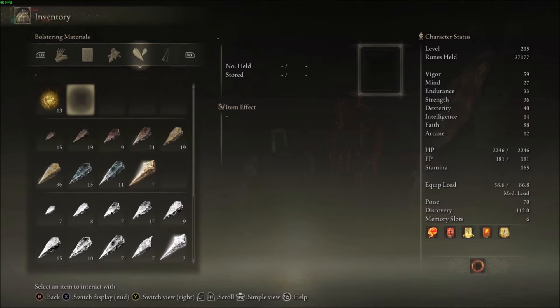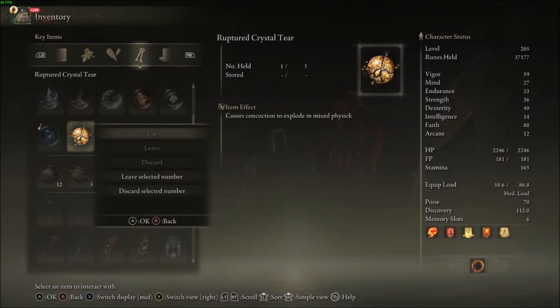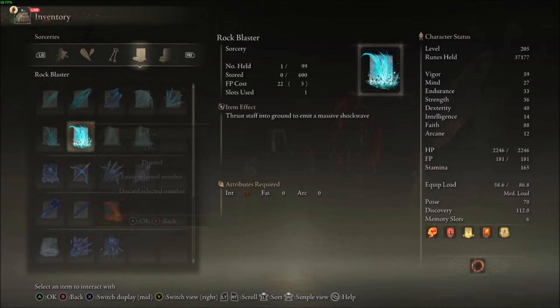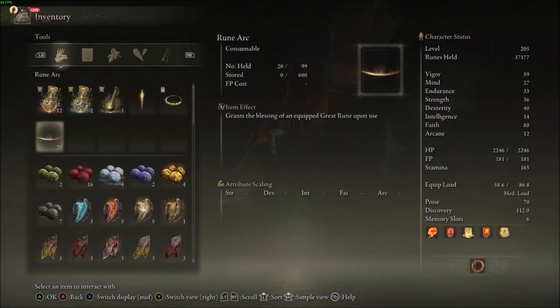All improvement items, golden seeds, keys — you're going to see 'Leave' is grayed out. Even physic flask pieces are grayed out. These are very important items, and same with spells. For rune arcs, 'Leave' is highlighted, but if you leave them on the ground your friend still won't be able to see them. That's basically what you can't drop.